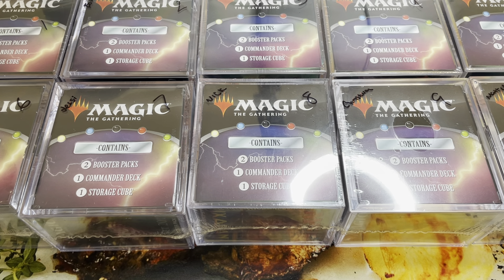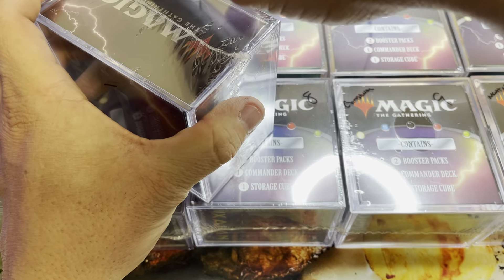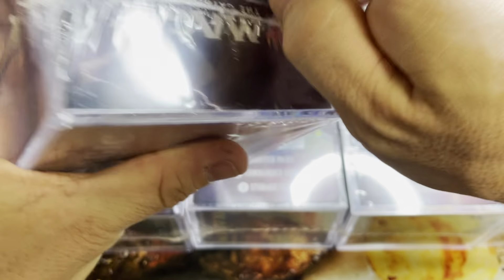Once we get there, I'm giving away a booster box. There are some affiliate links in the description below — one for Magnolia Gaming. If you're looking for some Modern Horizons 2 or Flesh and Blood Monarch, check those links out. It helps the channel out ever so slightly.